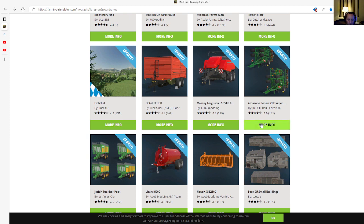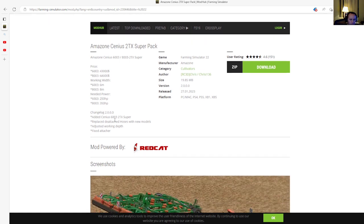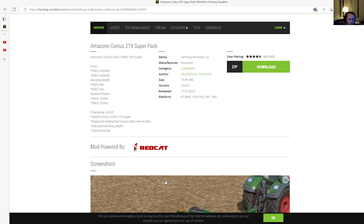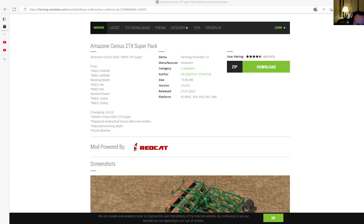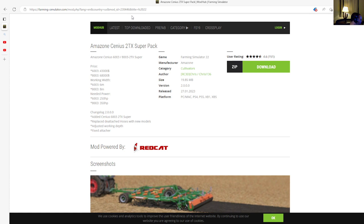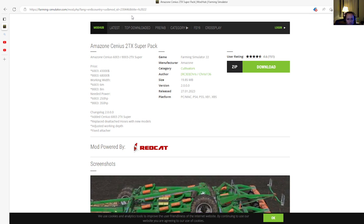Next is an update to the Amazon Census 2TK Super Pack by RDC 3D, Chris, and Chrissy136. This is changelog 2.0, which adds the Census 6003 2TK Super, replaces detached hoses with new models, and adjusts working depths. Category is cultivators, version 2.0, released 27th of January 2023, available for PC, Mac, PlayStation 4, PlayStation 5, Xbox One, and Xbox S.